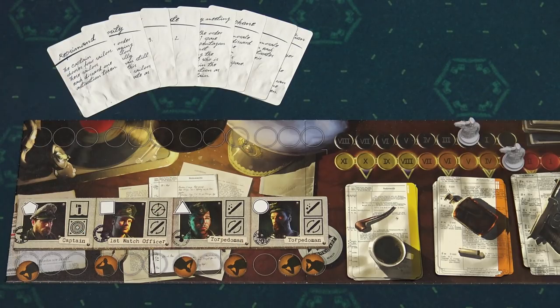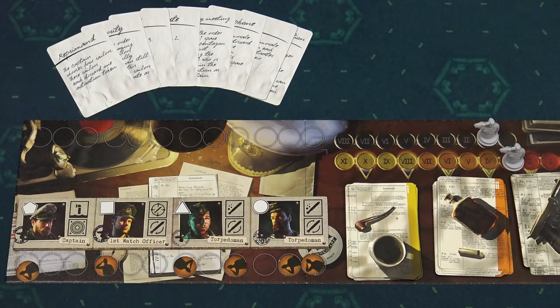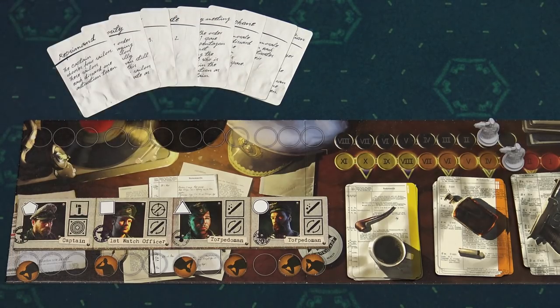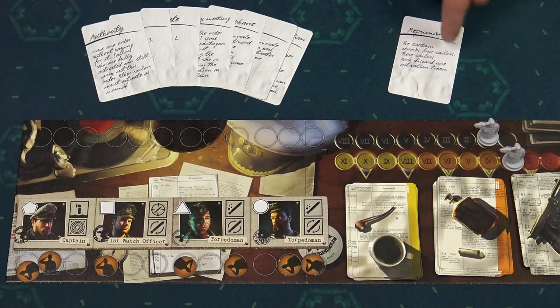When the captain wants to increase the team's morale, he can use one of the captain's cards. First, he pays for the order and activates the sailor with the morale icon. Then he plays one of those cards, reads it aloud, applies the effects and puts it back in the box.